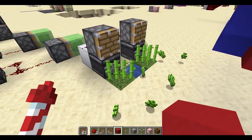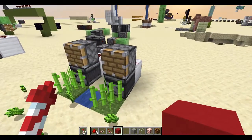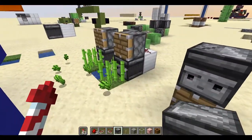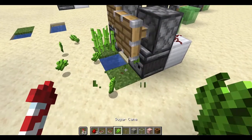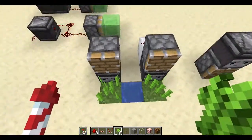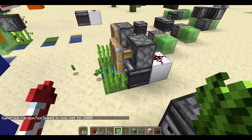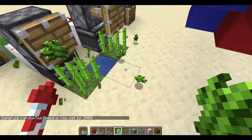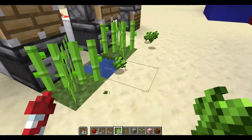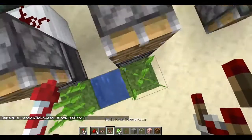The third of these sugarcane farms is one which my brother suggested. He said, why don't you just put the piston above the observer? Because then the observer will activate the piston when the sugarcane grows up to here, but then the piston won't activate anymore. That's what I thought exactly would happen. But I found that it detected, I think, every single random tick here, and that meant that the sugarcane grew and the piston smashed it immediately. So that one was quite a surprise to me.